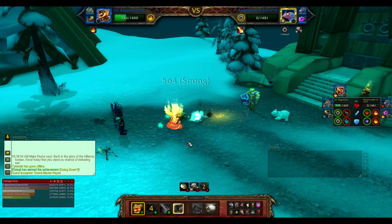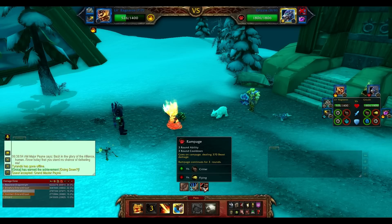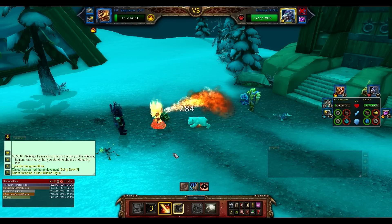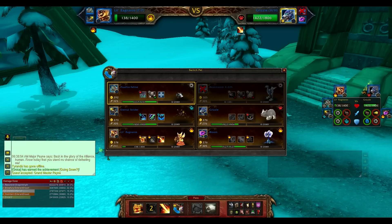Boom — there is the mechanical type dead. Now this is the beast type and what we're going to do to start things off is get a Flamethrower on the go, and then we're going to switch out. Little Ragnaros is on fire and we switch out into our Fluxfire Feline.